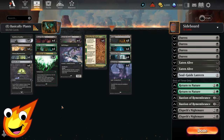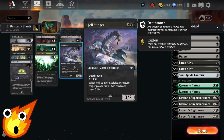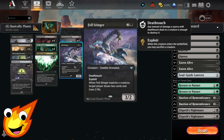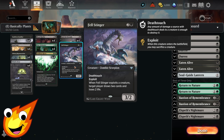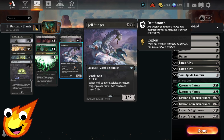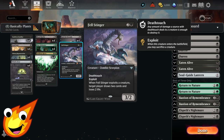Blood Hustler along with Culture Familiar can keep draining our opponent while we stabilize and build our game plan. In the three-drop slot we have Fell Stinger — when it enters the battlefield you can exploit a creature, meaning you sacrifice it, and then target player draws two cards and loses two life. Most of the time you'll want this for card draw, but if you need to commit a crime with Blood Hustler or close out a game, it can help finish things off faster.